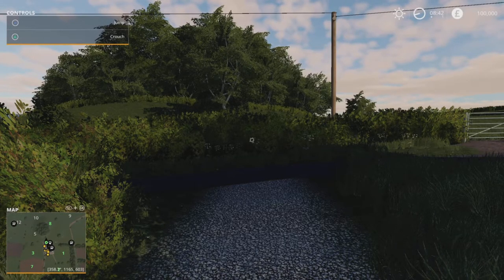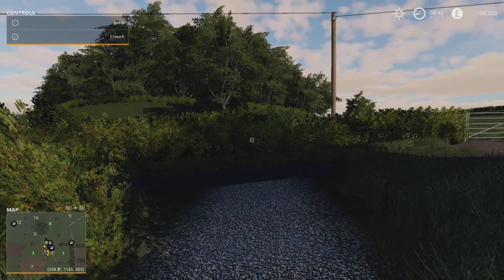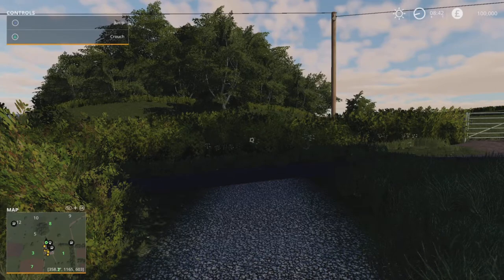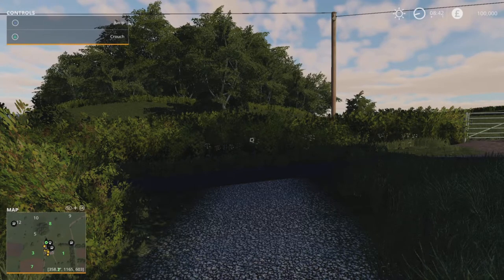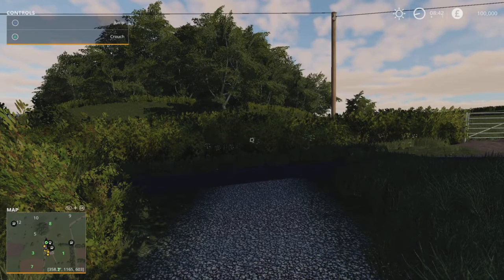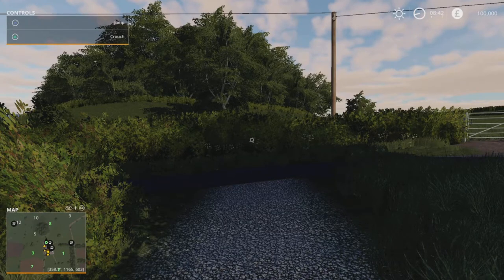This map includes all Farming Simulator 19 features, custom made models based off the real area, full season support with grazing so it is seasons ready, custom lighting with thicker clouds and bluer sky, animated objects, custom grass texture, custom traffic, custom distance texture.